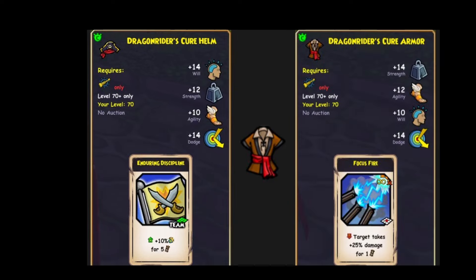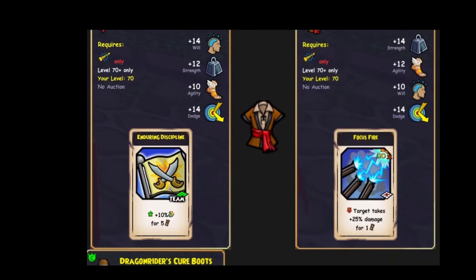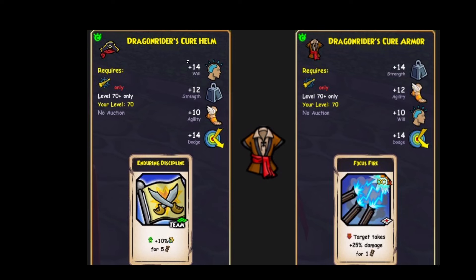Regroup. Just why? Alright, for Privateer, we've got the Critical buff for 5 turns. Very, very cool. Very interesting. Some will and some dodge. Lovely. For the robe, we've got some will, dodge, and focused fire.